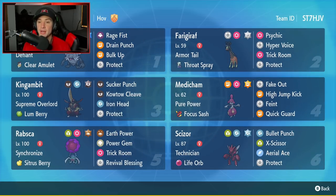The second Pokemon is arguably the best Trick Room setter in this game. We got Farigiraf over here with Armor Tail and Throat Spray. It's got Psychic, Hyper Voice, Trick Room, and Protect — a great moveset for any Farigiraf.